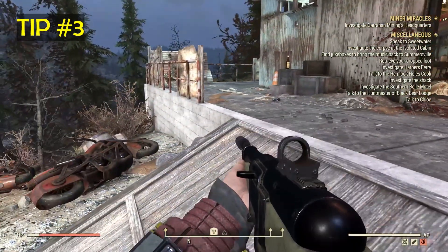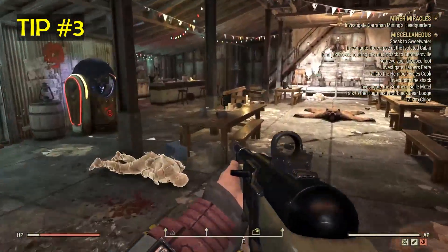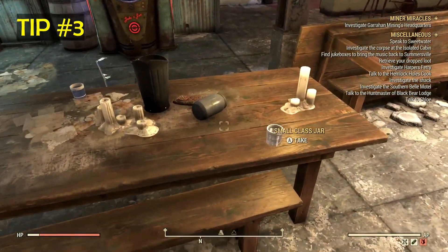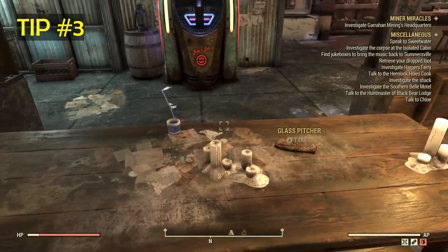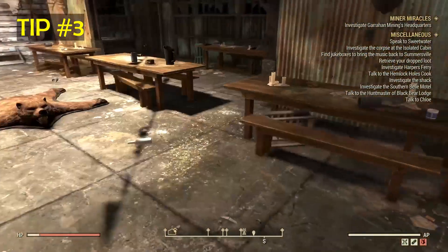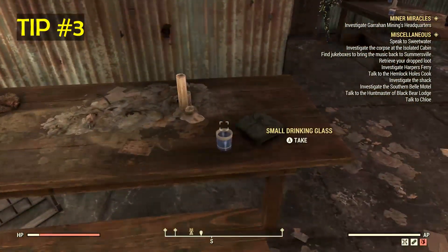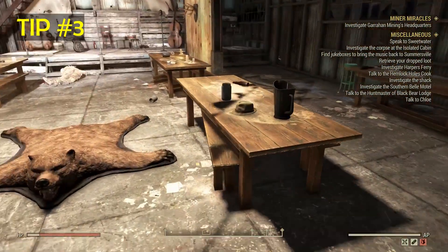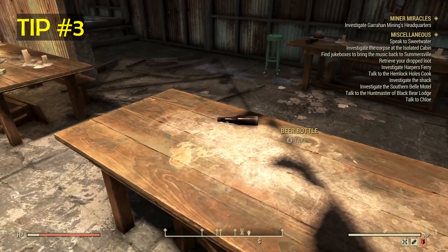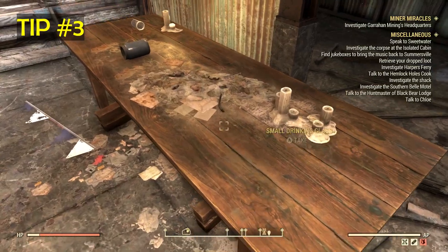Now let's head on to tip 3. Tip 3 is to always collect all the junk that you see — this is if you can and you have carry weight available. By doing this, you get a variety of resources from every type, like ceramics, steel, and glass, as you can see. Just gather everything that you see if you can.